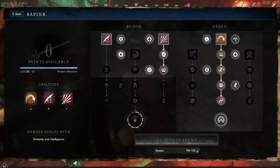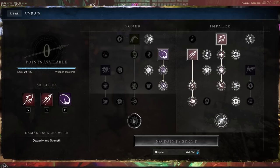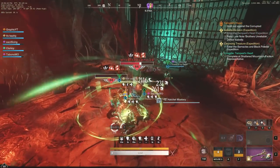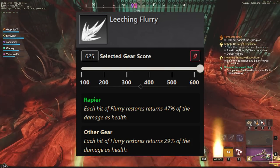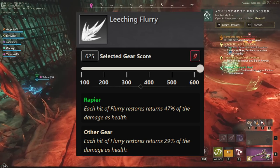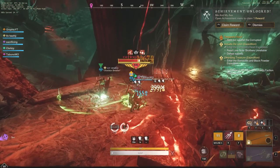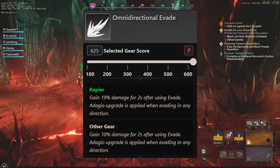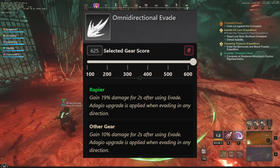310 and 200 is going to provide you a ton of DPS. Next, we have the Rapier and the Spear. You can see the skill trees there — if you need to pause during the video to get these down, definitely do so. These are some great builds. Leeching Flurry is one of the best to take with the Rapier. Each hit of Flurry restores 47% of the damage as health, which is a very good way of sustaining not just your damage, but your health as well. Gain 19% more damage for 2 seconds after using Evade — that's Omni-Directional Evade, giving another big percent damage boost.